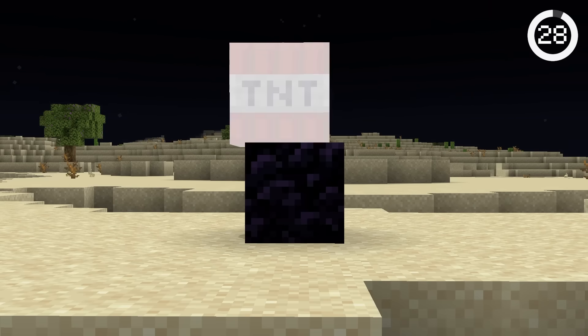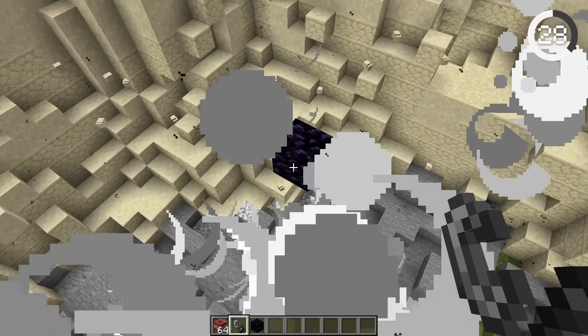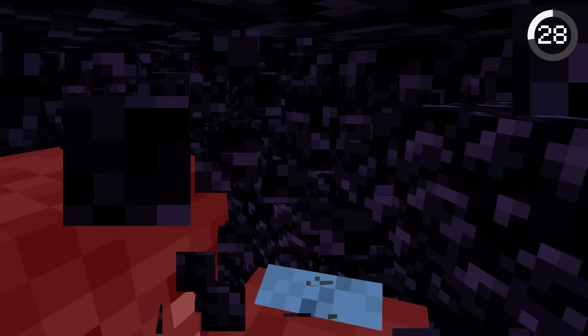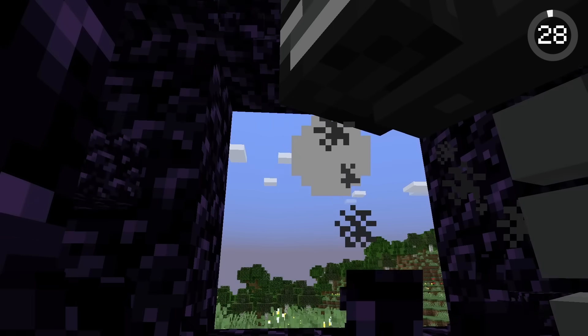Obsidian is impossible to blow up, right? Not exactly. You may be thinking the only option is to use TNT, but that won't work — not even ghast fireballs. The only explosion that can blow up obsidian is from the wither. The blue wither skull is the only explosion that can blow up obsidian according to the game code.